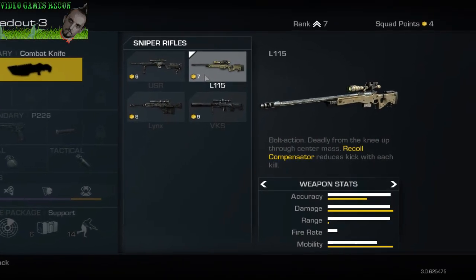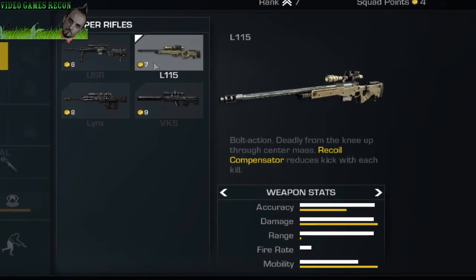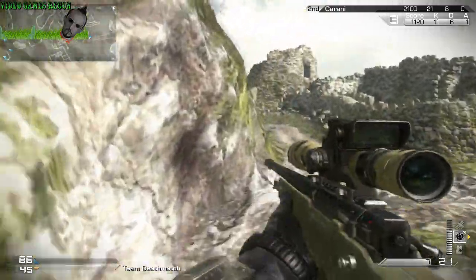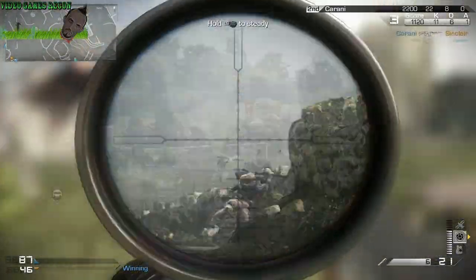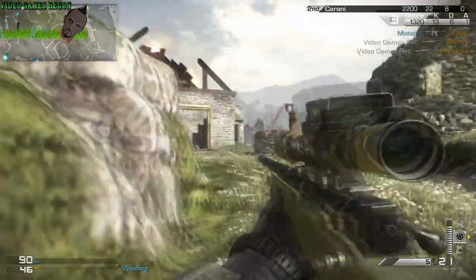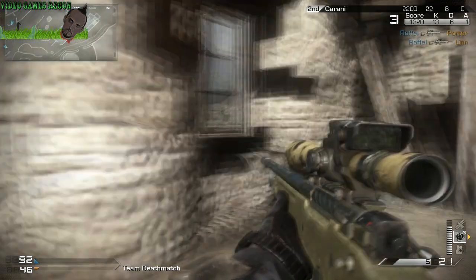The L115 is the second bolt action sniper rifle available and also comes with an integrated recoil compensator. This rifle has slightly higher damage than the USR and is a one hit kill at most ranges as long as you get a hit from the knee up. It also comes with good overall mobility. Unfortunately this weapon is let down by the fact that it has the slowest fire rate and the smallest magazines in this category.